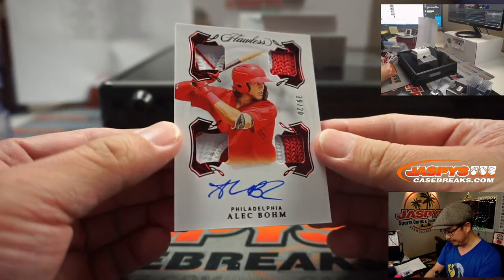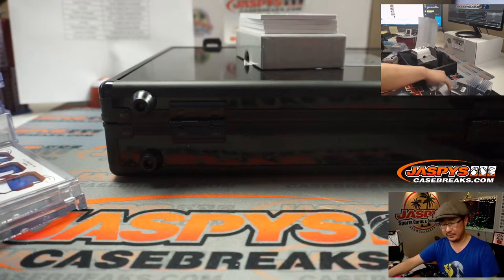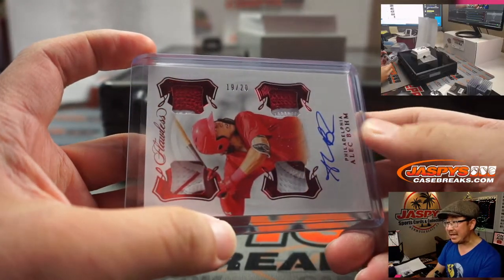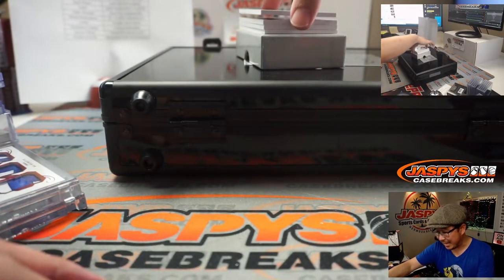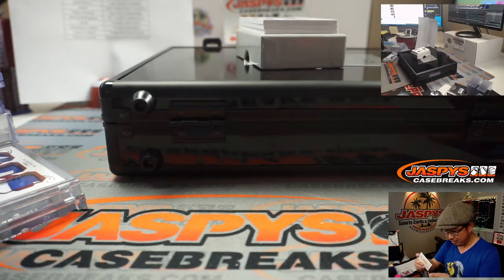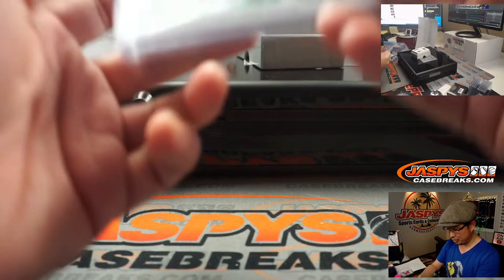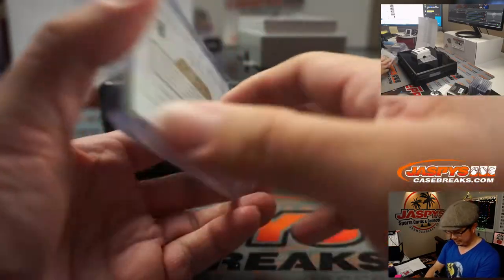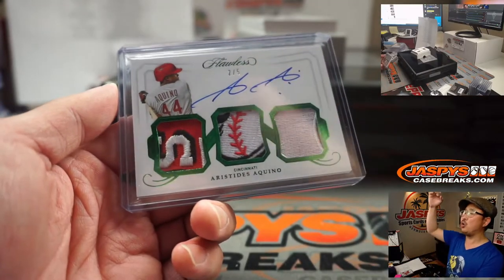And we've got the bomb — 19 out of 20, quad relic and autograph, an NL Rookie of the Year finalist. Phillies are a number block team, it's going to be Philadelphia 9, and that'll be for Aaron Pettit. We've got 2 out of 5 — look at this: Aristides Aquino, triple relic and on-card autograph. I think we've got a bit of Mr. Red — you can see a bit of his mustache right there. Very nice. Tyler Stumpf with the Cincinnati Reds. All aboard, whoop whoop.